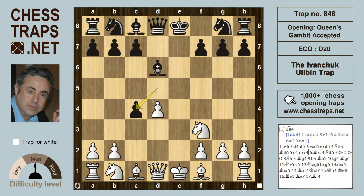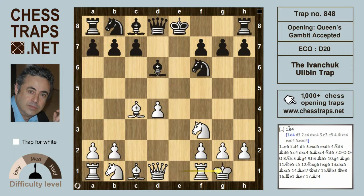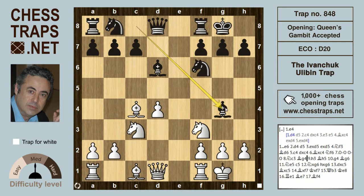Arriving at this position: Nf6, White castles, Black castles, Nc3 is met by Bg4 pinning the knight on f3. That bishop is unwanted there — h3 is going to drive it back to h5. Here White is prepared to compromise the pawns in front of his castled king by sending the bishop back to g6, because there's a trap involved in this move.